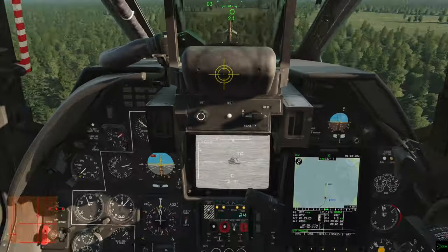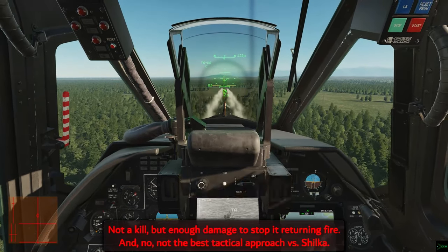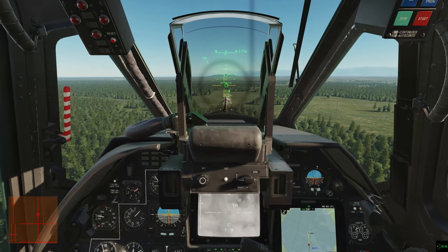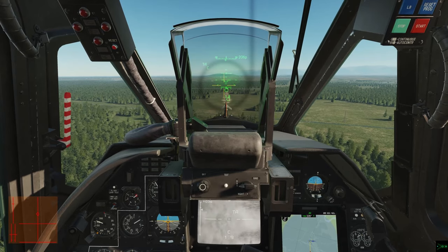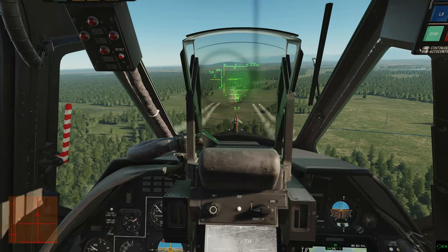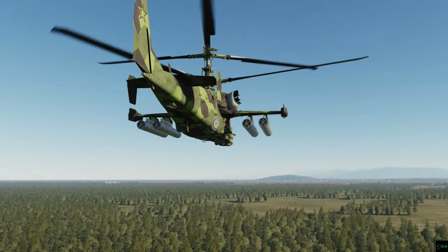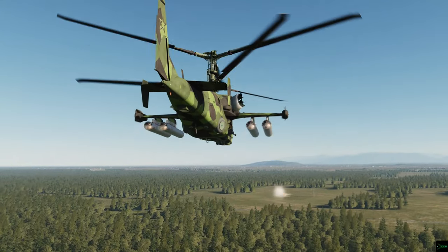Now I'm back on piloting to get the rocket pipper aligned. Luckily, I hit the Shilka on the first volley. One thing to note: if your head's down on the Shkval and you see the angle of the terrain change, then you know you're still changing altitude. This effect will be more subtle if you're zoomed into something far away, and your screen only shows altitude if you're below 50 meters. So keep tabs on maybe climbing too high this way, if you don't want to glance away at your instruments.